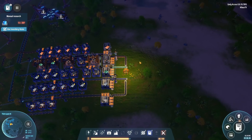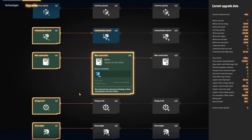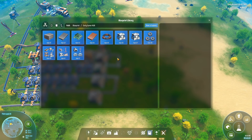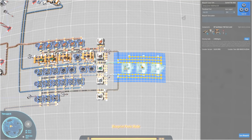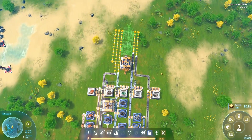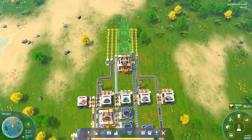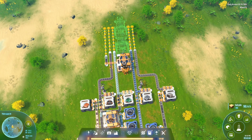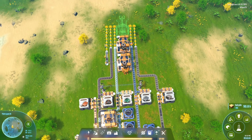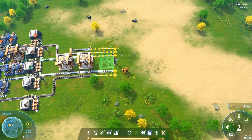I've now completed the manual research unlocking blueprints with 150 facilities. The reason we want that is because the next part of our hub is better suited to 150 entities. I'm building a long row out here consisting of a little minibus and then builds in between: stone, iron, green circuits, magnetic coils, and gears. Nothing here requires copper so no need to build that segment.